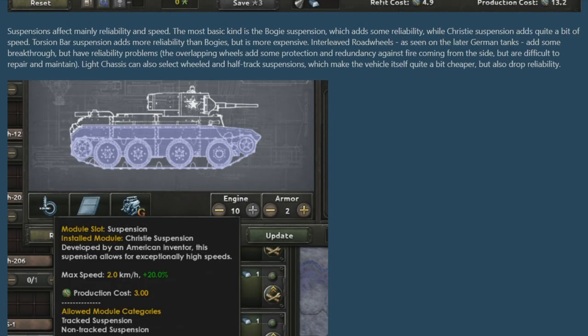The next module is the suspension module, which deals with reliability and speed. The most obvious options are bogey suspension, which focuses on reliability, and Christie suspension, which focuses on speed. There are other kinds too: the torsion bar adds far more reliability but is very expensive, and the interleaved road wheels are great for breakthrough and speed but have reliability problems. Additionally, light chassis can select wheeled and half-truck suspensions, which make the vehicle far cheaper to produce but less reliable.